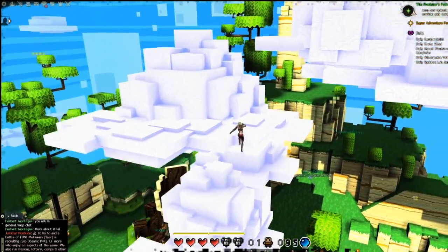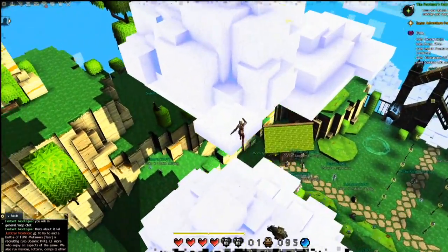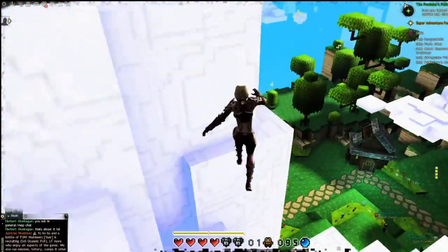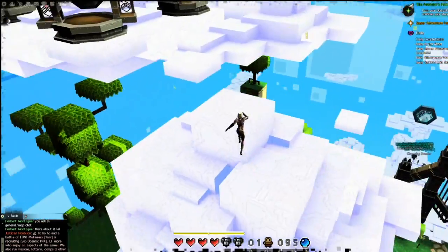And there you go, we are in the clouds. So we are going to head towards four cannons. One of them you can backtrack in, but basically you're going to have to do the jumping puzzle three times in order to get all four flags.